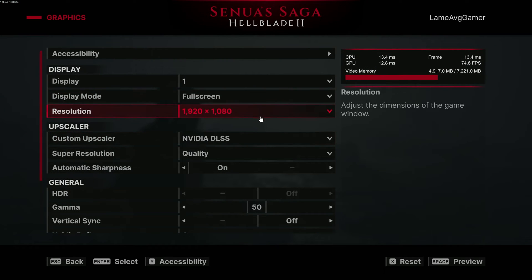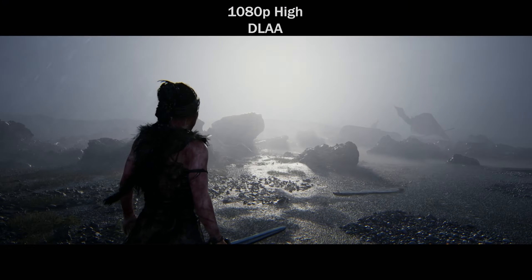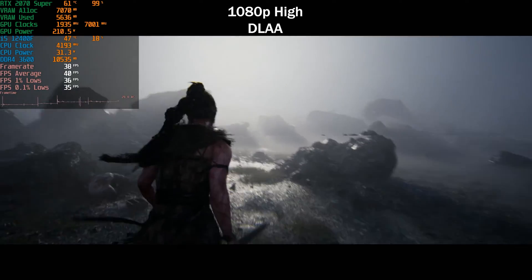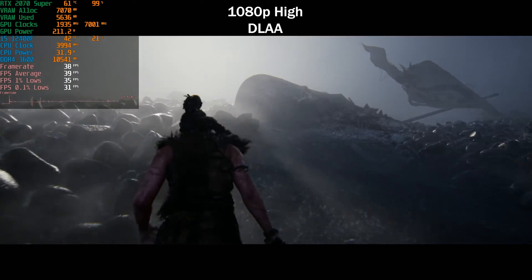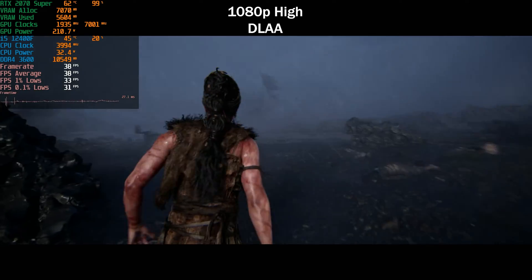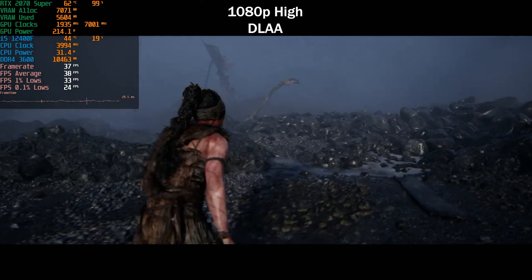We'll be testing at 1080p, 1440p, and 4K. Starting off with DLAA on the high preset at 1080p — the game projects 42 FPS and it seems accurate, getting around 40 FPS. If you want the console experience — meaning 30 FPS — you can lock it there. The 0.1% lows are above 30 as well, though there are occasional dips below 30.